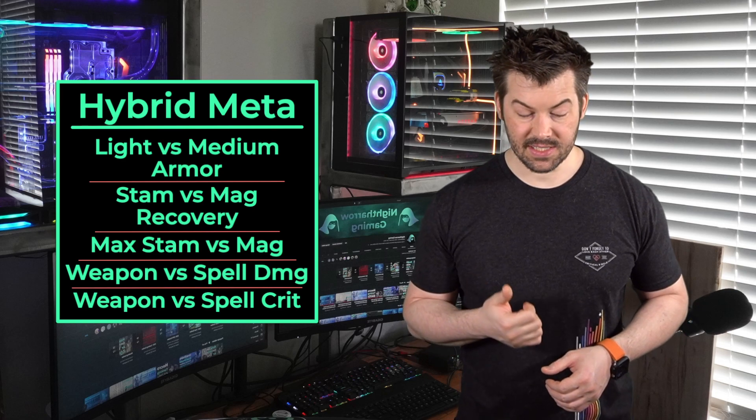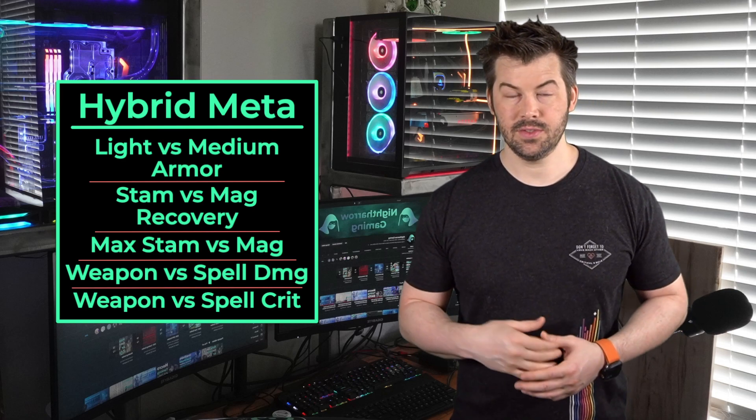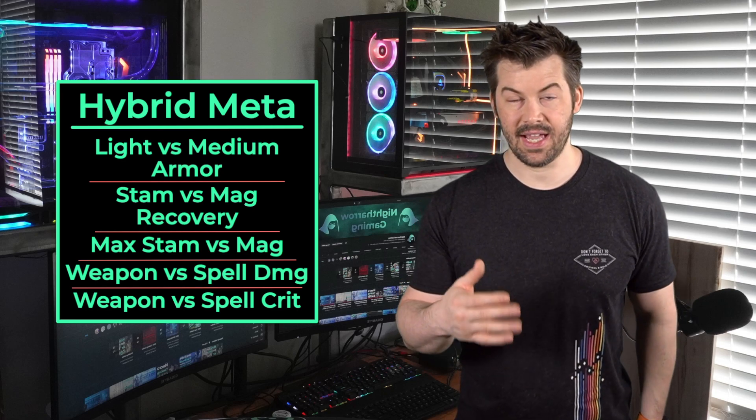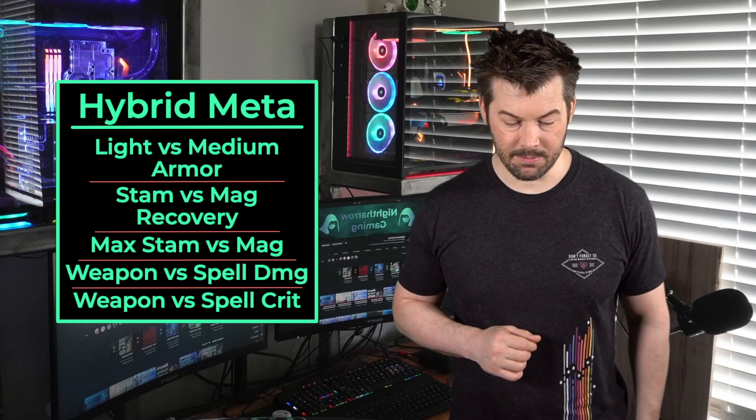Let's start off with armor. You have a choice between light and medium armor. Both of these are going to give you some recovery and reduced cost of casting spells of that type. For light armor it's magicka, and for medium armor it's stamina.